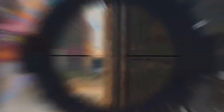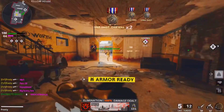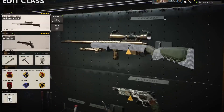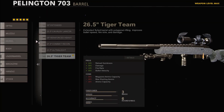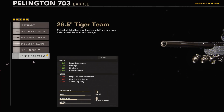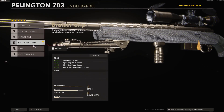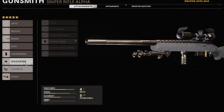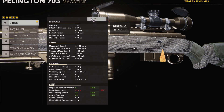First we're going to look at the Pellington — this is my main Pellington loadout. What you're really going to need is the Tiger Team barrel. This is going to increase the damage, fire rate, and bullet velocity, as well as the reload quickness, so all of these really help you out. Next I run the Bruiser Grip — the grips are optional and preference. Looking at the details, I don't know what that's really saying, just use it — that's what I use.